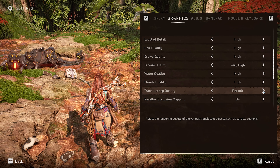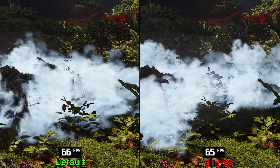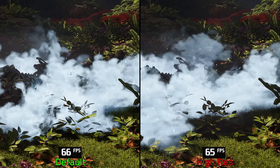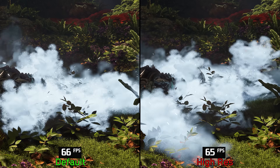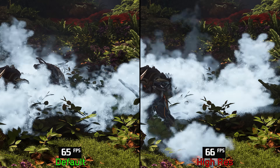Translucency quality adjusts the resolution and quality of objects through which light can partially pass, like particles. At this scene there is negligible performance impact when going from default to high res, so I recommend keeping it at high res. However, if you experience frame drops during intensive combat, use the default option instead.